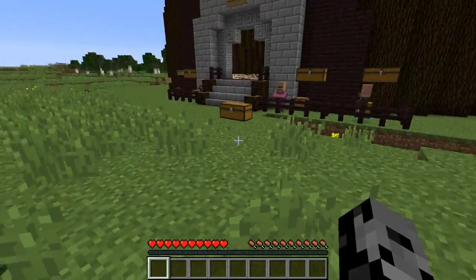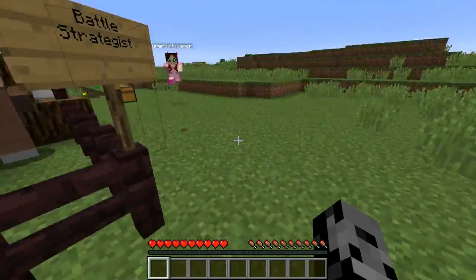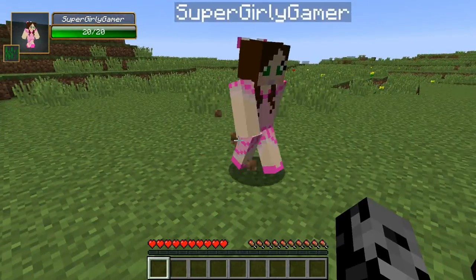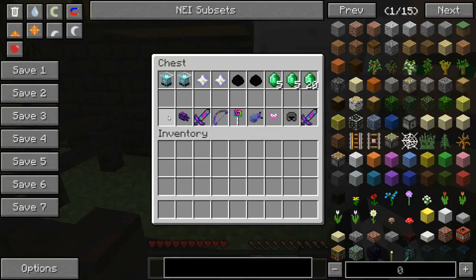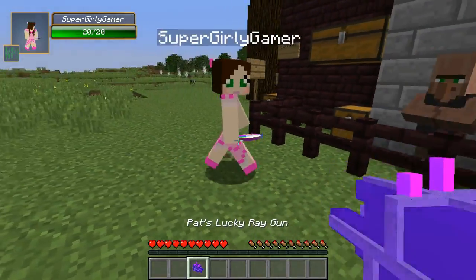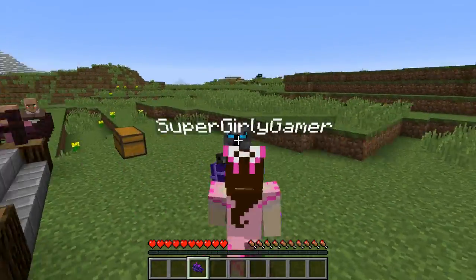We're gonna get some amazing stuff and trade it in with these dudes over here. There's a bunch of awesome weapons available today. Let's check them out and I will model them for us. For a beacon, we can get Jen's special rainbow gem — it's got sharpness 12 and knockback 1. And compare it to Pat's lucky ray gun — same strength. Mine wins. I'm like Mega Man.